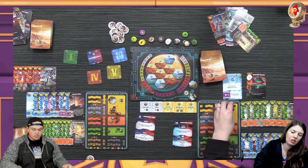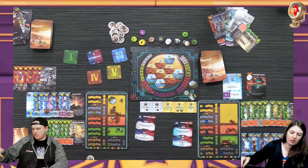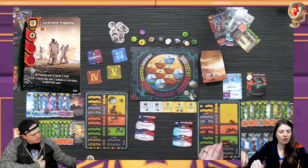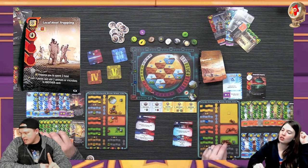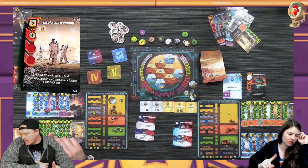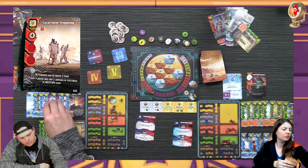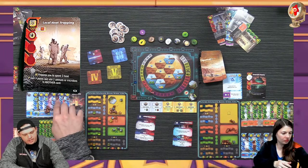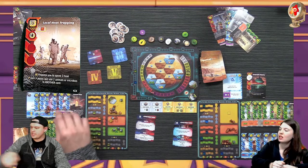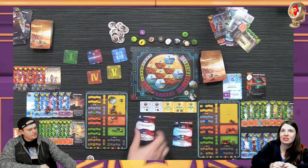I get to play two red cards if I want. This requires me to spend three heat but I'm going to gain four plants. I'm going to add two animals or microbes to another card - I'll add two to my tardigrades. Those little creatures, the little buggies. Okay that's it.